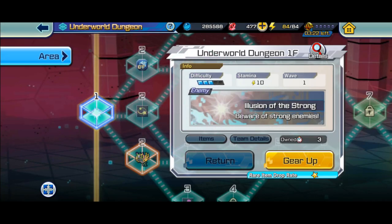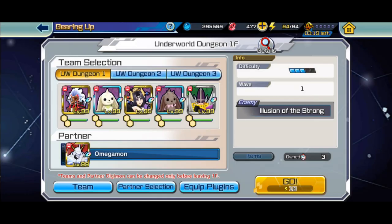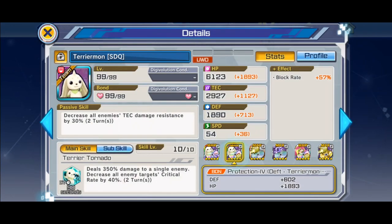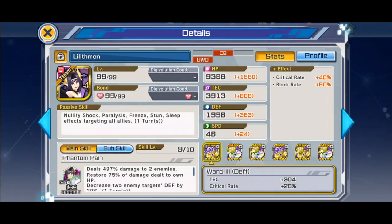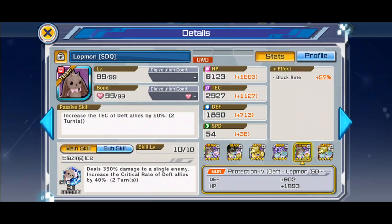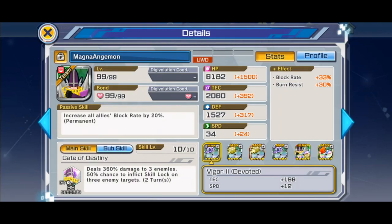Welcome back everybody. I'm here with some more Digimon Real Rise and today we're gonna try to blind run the Underworld Dungeon. Originally it was called Underworld Abyss — the lords one — and this one's called dungeon, the one that you could keep repeating. I sped up the footage; originally I did it live but the video became way too long, so that's why I'm voice-overing.